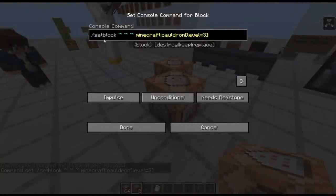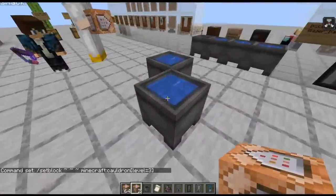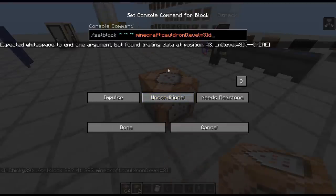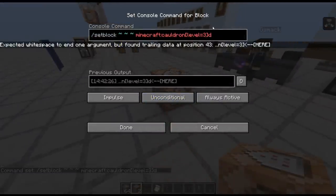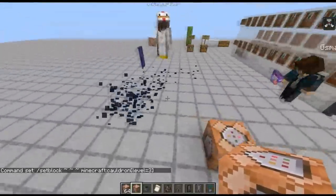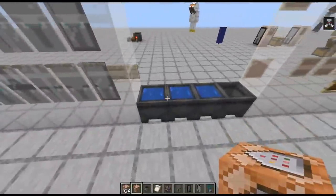The way they make these command blocks is by typing in this command, then setting it to always active and impulse. When you click done, it's going to convert over into a cauldron. So before you hit enter, you want to make sure that you put something in there so it doesn't update right away — at the end of the command, just put a letter, hit enter, then hit done and it's not going to update. Then go ahead and remove the letter, hit enter, and pick block it. When you set it down, it will update and turn into a cauldron. That is a really cool trick — useful for a lot of circumstances when you're trying to place down certain blocks that you normally can't obtain in the creative menu.